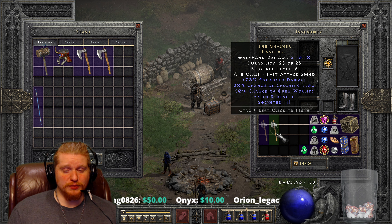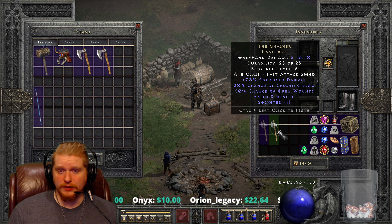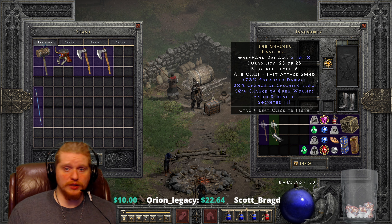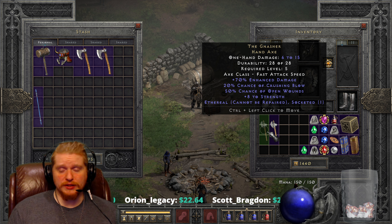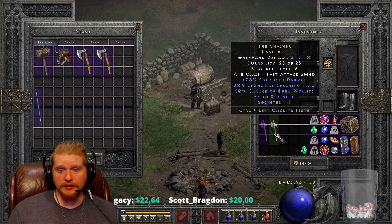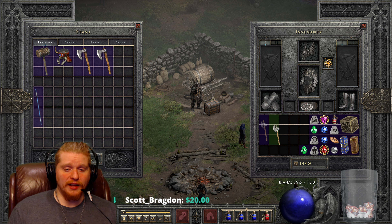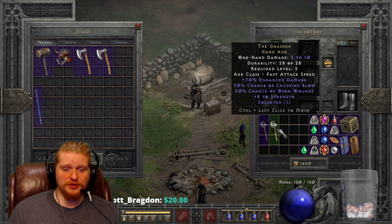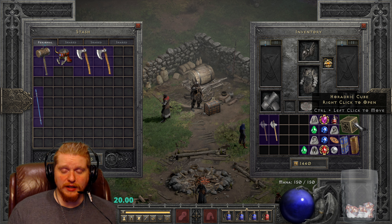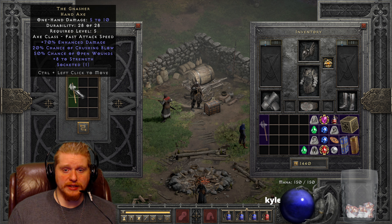I'm pretty sure it's the bottom tier range, which is 1. I usually end up telling you the plus range that a weapon has — so if it's plus 4, it is a range 5 weapon. If it has no plus range, it's just a range 1 weapon, because range 1 is the base. And range 1 is the most terrible range there is. So you do have to get relatively close to monsters to hit them with this axe, which is a little bit of a downside.